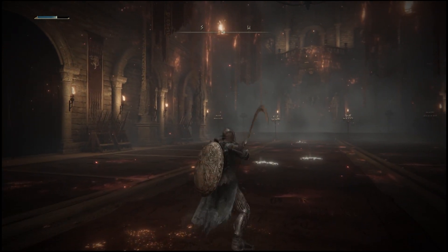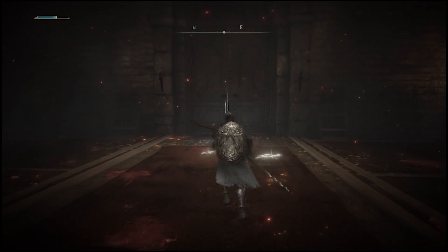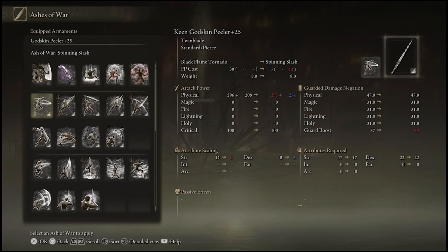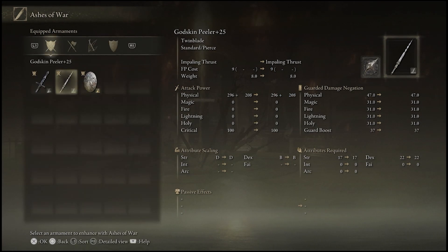This one here is slightly different with the thrusting, so it's going to be interesting to have a look and see what the actual situation with this weapon is. Let's take a look at the scalings. I'm overly curious — I think I'm a bit tickled with this thing. It does come with an A in scaling, and that is going to be interesting as it comes with BB. That will require a bit more testing, but just knowing that little fact is going to be interesting. It is a dexterity weapon, hands down, but we'll see what it's like on a quality build.